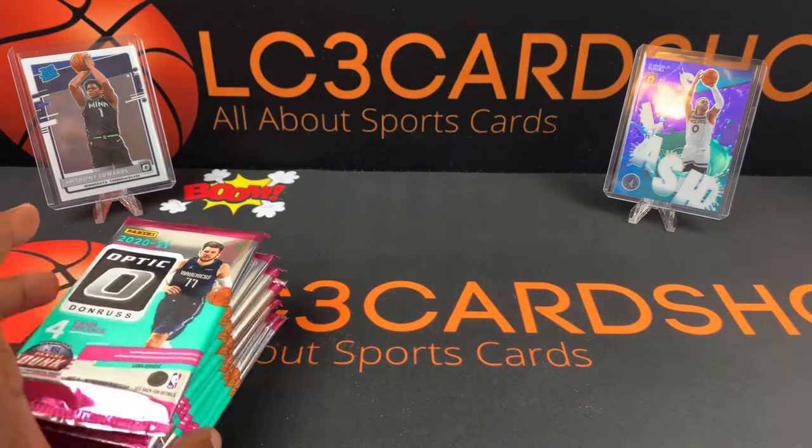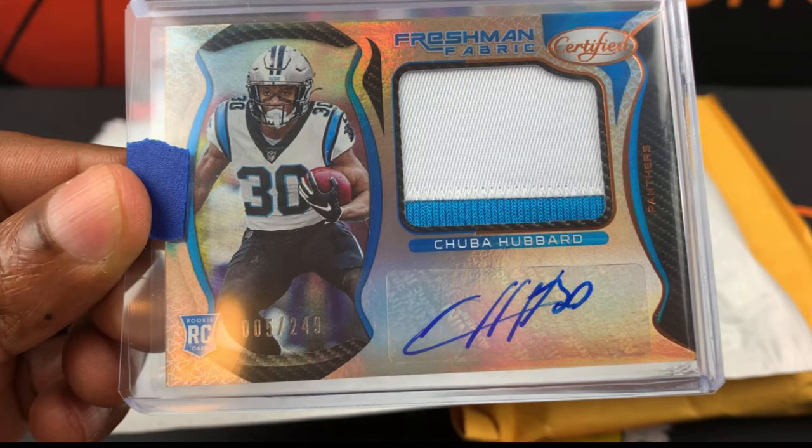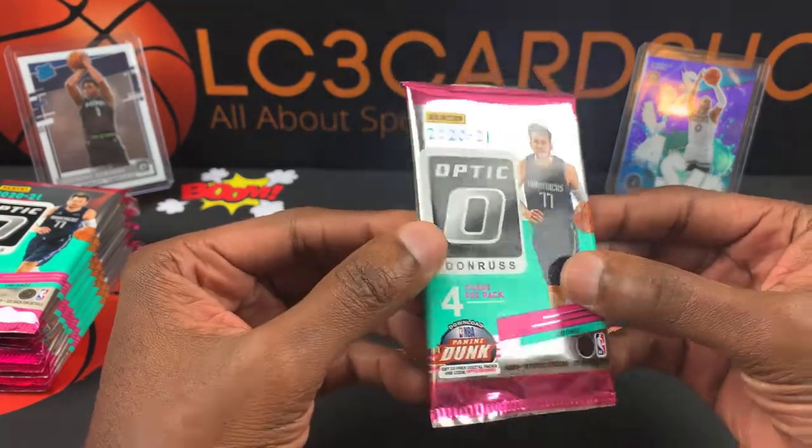I have a giveaway going on for a Chuba Hubbard football rookie card — it is an autographed RPA card. If you're interested, just subscribe to the channel, follow the link in the description to a video, and make a comment with the keyword 'Chuba.' Once I get to 900-plus subscribers you'll have an opportunity to win that card — it's a free card!